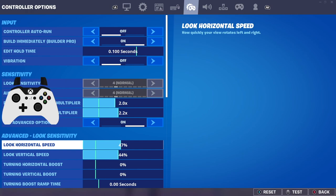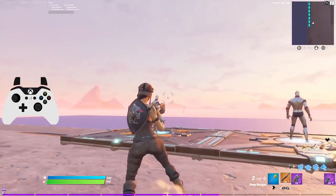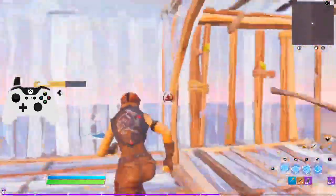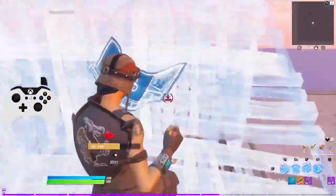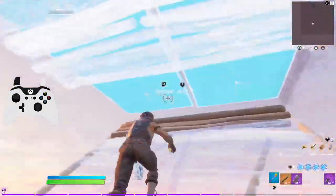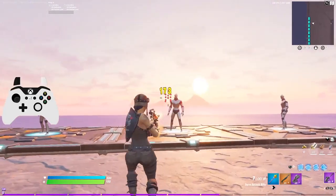One of the big things this season is they removed the pump shotgun — they'll probably add it back next season. It's been on and off the last couple of seasons, so it'll likely come back. With the pump out of the game, it makes a huge difference to your playstyle because now you have either the charge shotgun or the tac, and most people I've gone against in pubs are rocking tac shotguns. That's going to be the majority of what you're going up against.